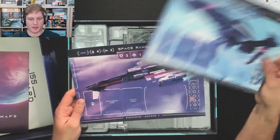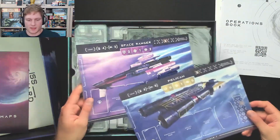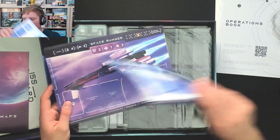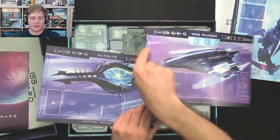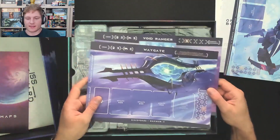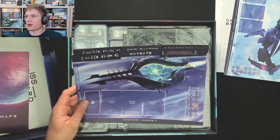Here's the Dragonfly — I remember this from the prototype. Did we get the Dragonfly? I think we did actually upgrade our little ship at some stage. Or did we start with the Space Ranger? There's also the Waygate and the Void Ranger. I don't know where the crew would live either — I guess we have to become particles of light.